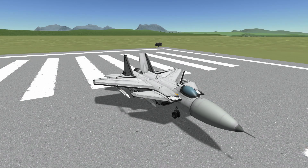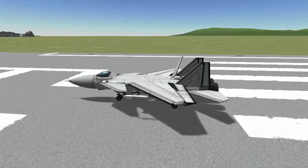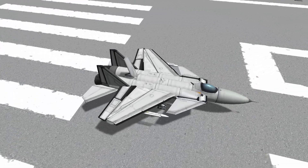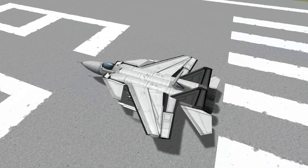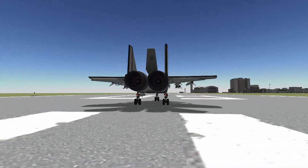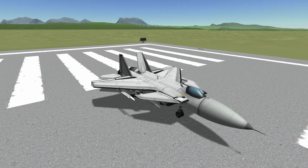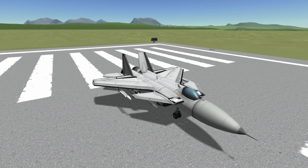This is the F-15 STOL MTD by Josh, or Jet Jockey Josh as he goes by on the Discord, and this is Josh's own take on the experimental research craft that was produced in the late 80s based on the F-15 Eagle. Josh does tend to prefer real-life recreations of craft, and this is a good-looking and pretty faithful recreation of the research prototype craft, of which only one was ever made. It's powered by two Saturn engines, armed with a single Vulcan cannon, four AMRAAMs and eight Sidewinders.